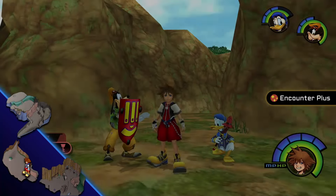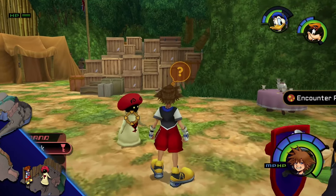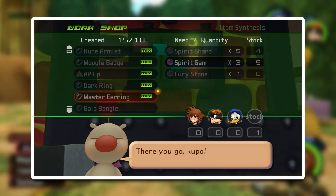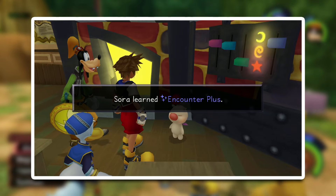You can also perform a Room Reset by leaving the world through a save station and landing again. If you have the Encounter Plus ability equipped, you'll only need to move one area away to perform a Room Reset. Sora learns this ability after synthesizing 15 different items in the Moogles Workshop in Traverse Town.